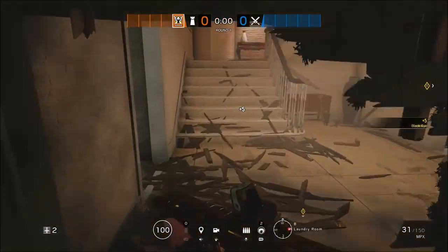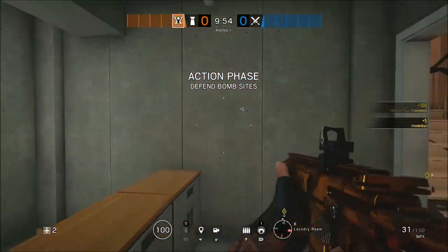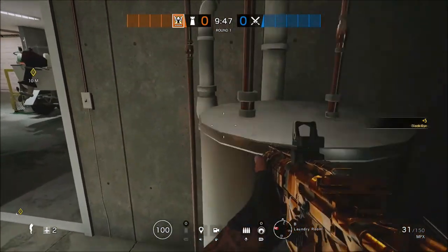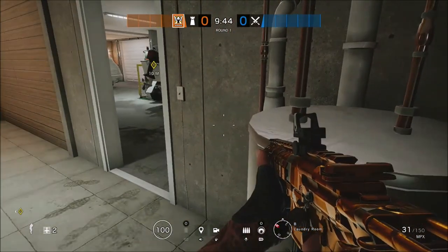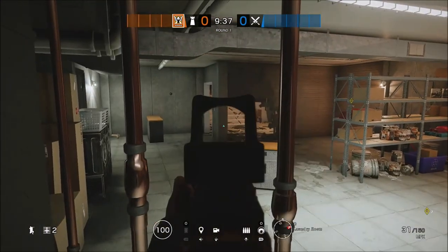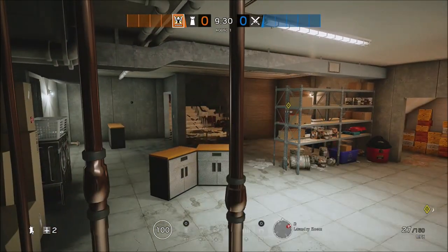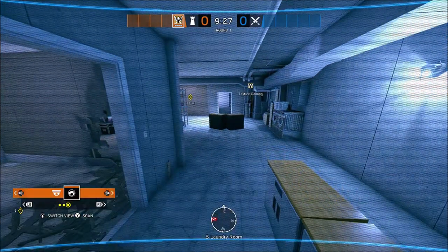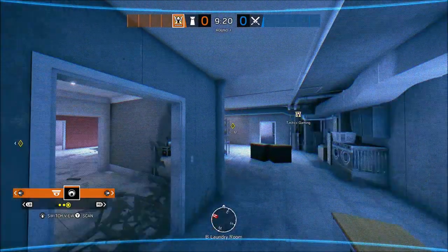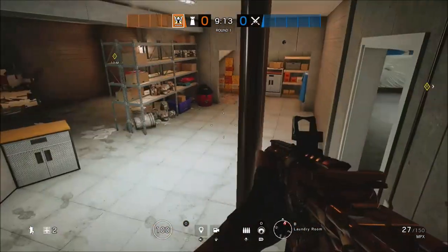For this next one, this is a hiding spot on House. I'm going to use Valk to show you what it looks like on cams, but you can do it with anybody. You come at this little water heater from the side and you should see the vault option, then go towards the back behind the copper pipes. Once you're back there, you can hold mean peaks on the stairs and on people coming from the weight room. As you can see on cams, attackers really won't see that coming. You can definitely get the quick pull on a few people, and it's really good with an operator that has a dark outfit.